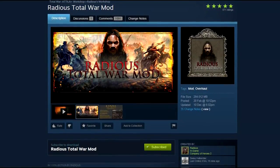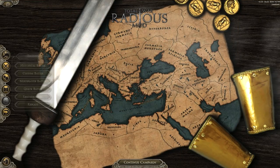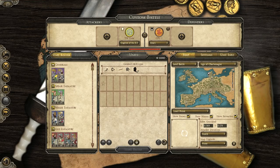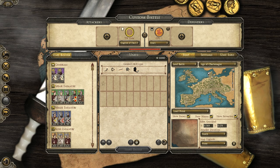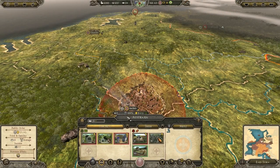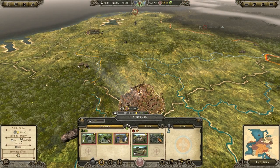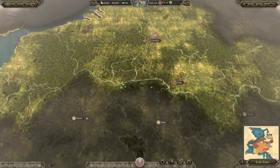Number 9 on this list is not really an individual mod so I will only give it a small mention. The Radius mod made by Radius has been updated for the Age of Charlemagne campaign as well. This means completely rebalanced stats, a reworked recruitment system, various AI changes, whole new garrisons, all new unit cards and a lot more — for all those who like Radius and his mods.